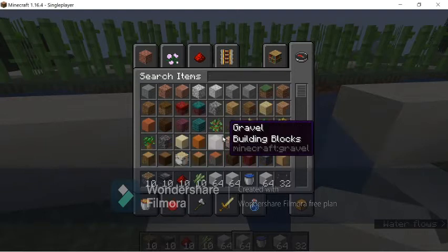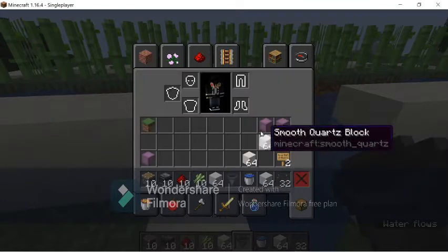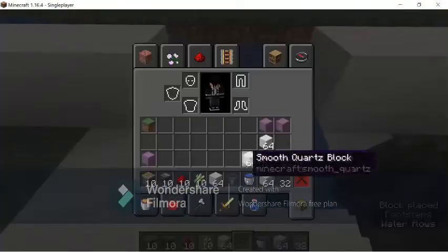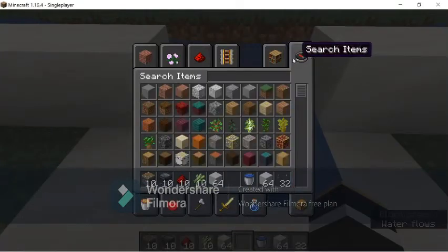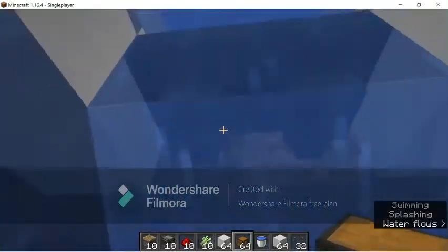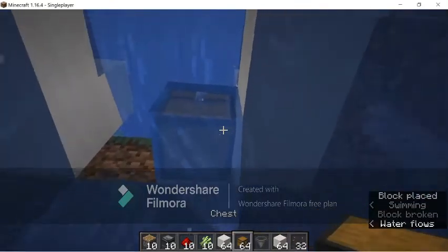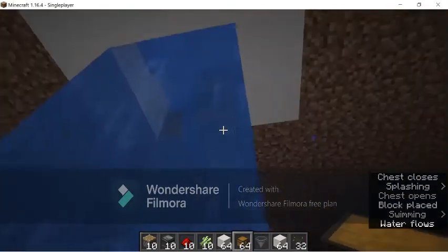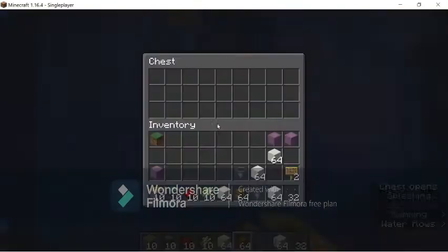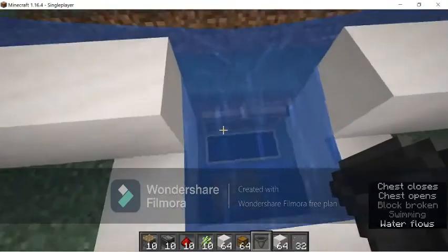You're also going to need two hoppers. You're going to need two hoppers that go right here, and then the chests will go underneath that. The double chest will work, so go under here and place the chest underneath, then go up here and place down the hoppers.